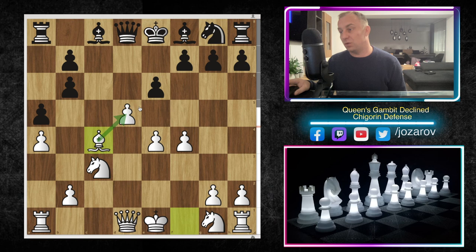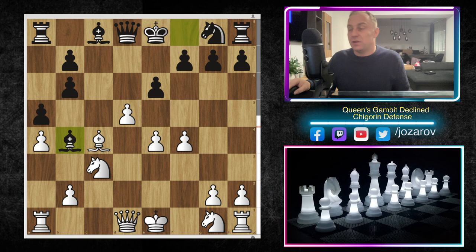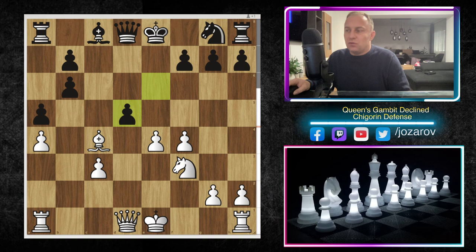In the continuation, Morozevic tried bishop to b4 to make use of his bishop — since White gave up the dark-squared bishop, Black is trying to attack the dark squares. But nothing special is going on, because after knight to h3 even if you try bishop to c3 nothing changes — a new position will come but Black hasn't improved the position in any meaningful way.